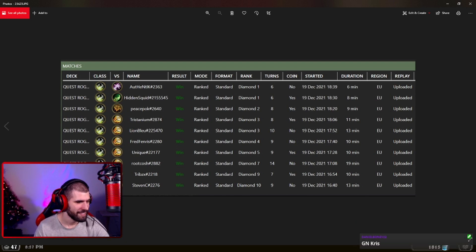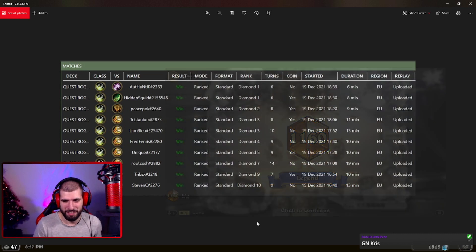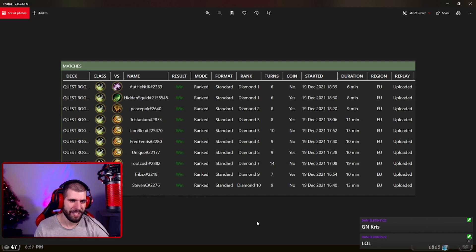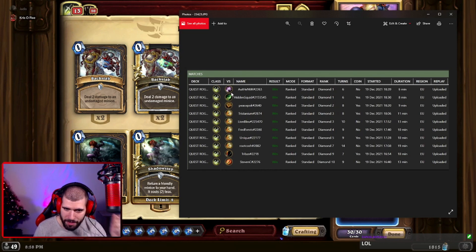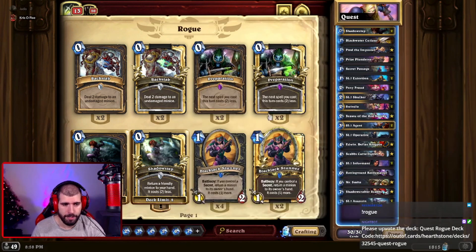We had five paladins on the way. The thing is, paladins are actually favorable matchups, but some of those games were pretty clutch and we definitely needed to know what we were doing to win. We also played against mage, hunter, a bunch of paladins, a shaman, demon hunter, and the final boss was a warlock — nothing but net.